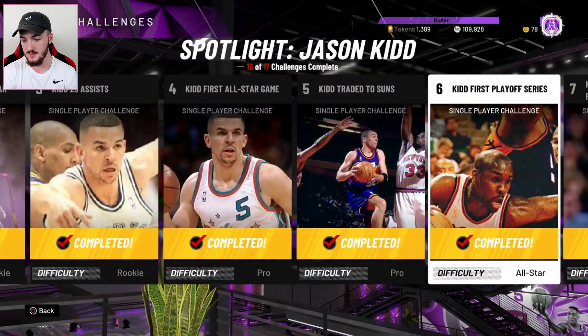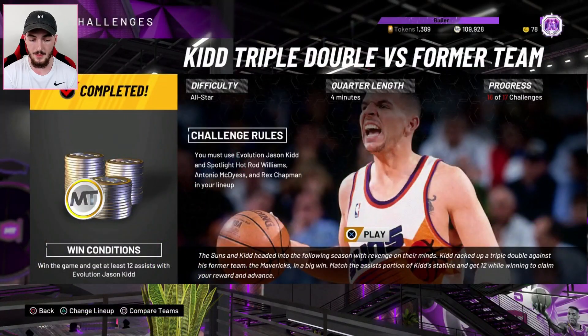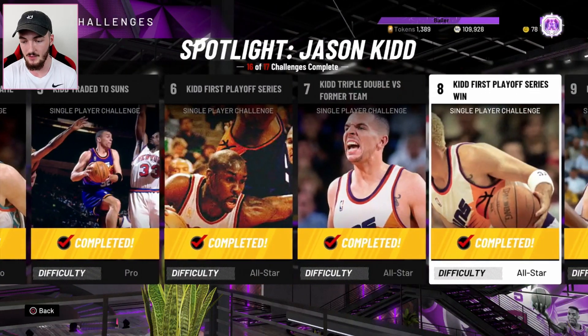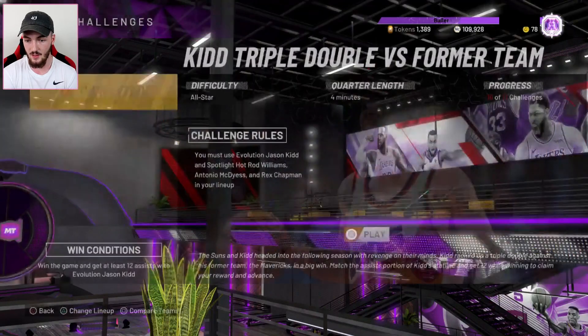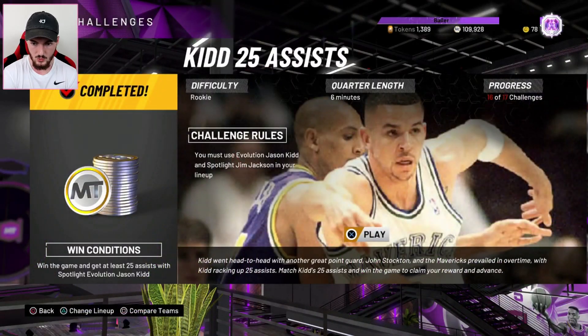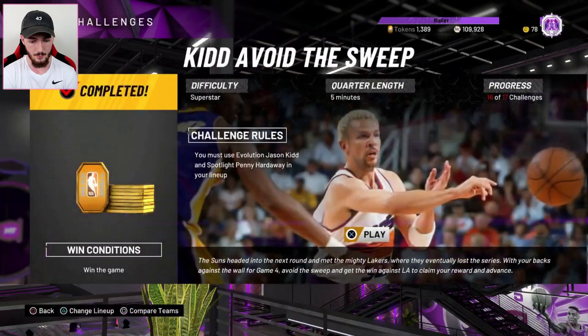Score 45 points — that's a little bit tricky. It is on All-Star, but I wouldn't shoot the 3. I would just lay it up with him. Win game, get 12 assists. If you can get 25, you can get 12. Really easy. These are also 4-minute quarters, so that's easy. And I'm pretty sure the 25 assists for one game is 6-minute quarters — that's 24 minutes. You'll get that done, no problems.